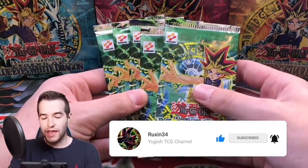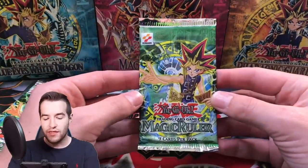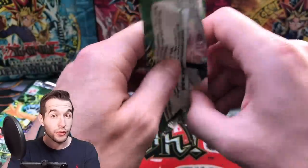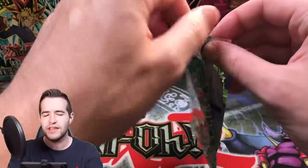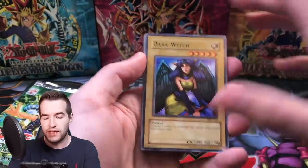We are going to start out with Ryan B. He got five packs so we're hoping to pull something big. Last time we pulled the Relinquished but not much else, so we're hoping to pull another Relinquished or we could pull the Serpent Night Dragon. I believe that's what these packs are. We have not pulled a Secret Rare yet.